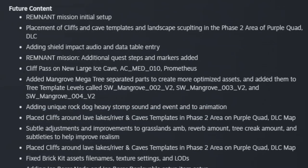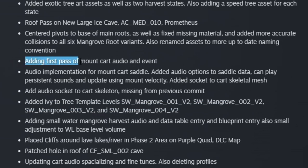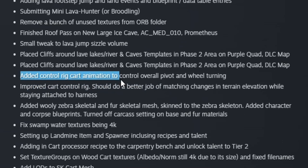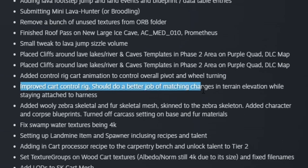In future content this week: remnant mission initial setup, working on shields and the rock dog. Interestingly, they're adding a first pass of mount cart audio events, updating cart audio spatialization and fine-tuning, and added a control rig cart animation to control overall pivot and wheel turning. The improved cart control rig should do a better job of matching changes in terrain elevation while staying attached to the harness.